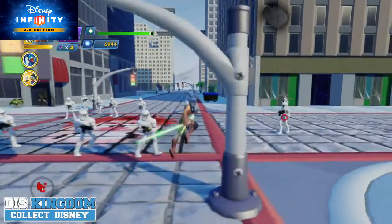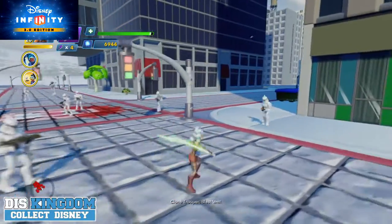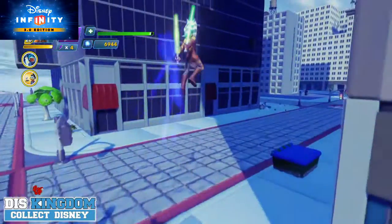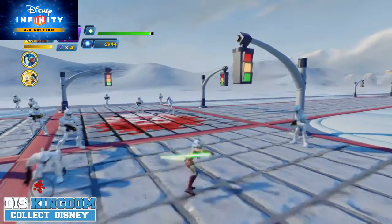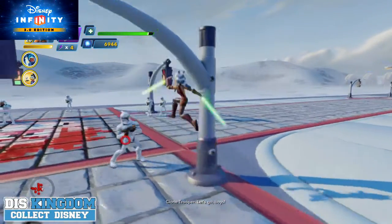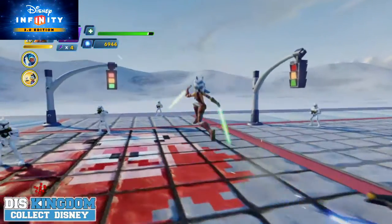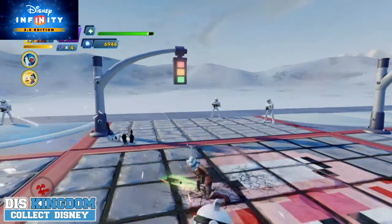She has a super jump, and she has that cool-looking defense mode that means anyone shooting her will have the shots deflected back. She also has a ground pound where she just smashes into the ground with her lightsabers.